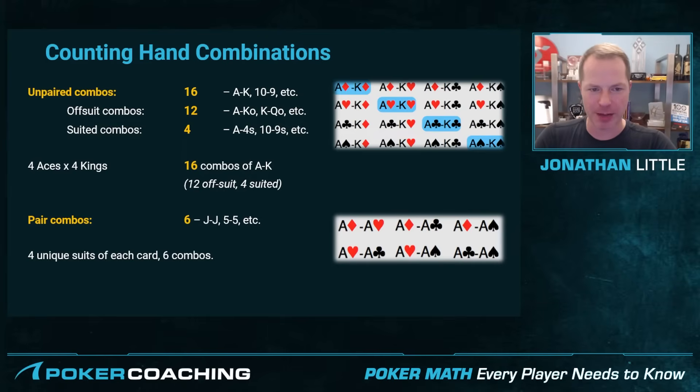There are 12 offsuit combinations of every unpaired hand and 4 suited combinations of every unpaired hand. For pocket pairs, there are 6 combinations of each pocket pair. You may ask why does this matter? Well, there are way more combinations of unpaired hands than paired hands, and there are way more combinations of offsuit hands than suited hands — that's important to note.